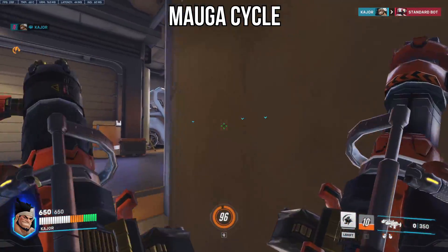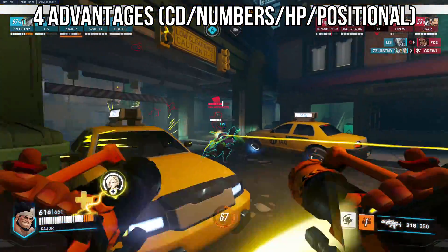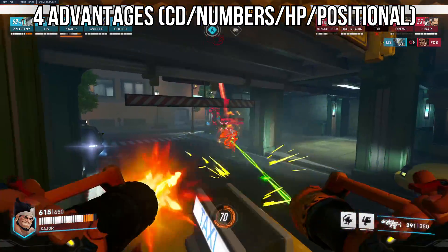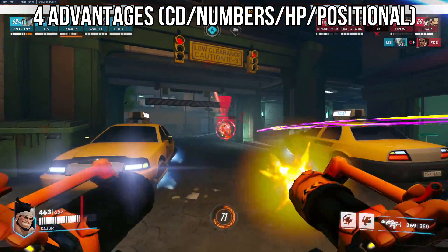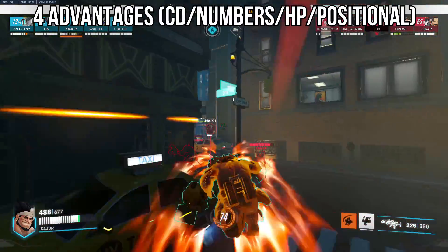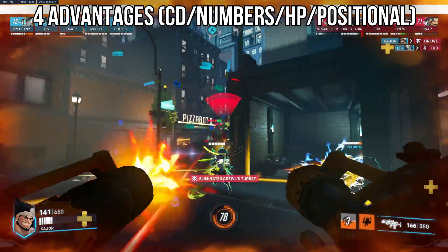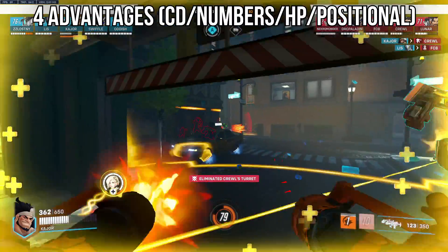So when do you do which? Your aggression will be dictated by whether you have these four advantages: cooldown or ultimate based, numbers, HP, or positional. If you have a big enough advantage due to those factors, then you can probably commit your cardiac overdrive to walking forward aggressively.